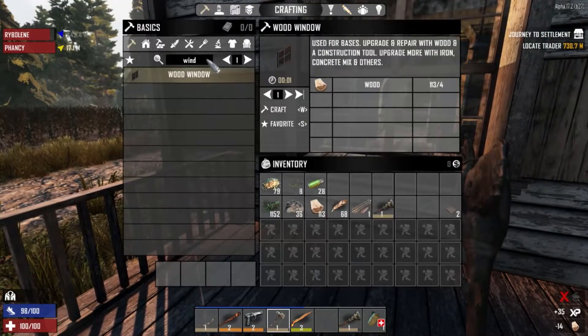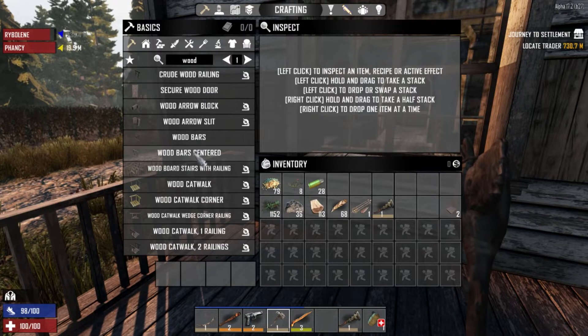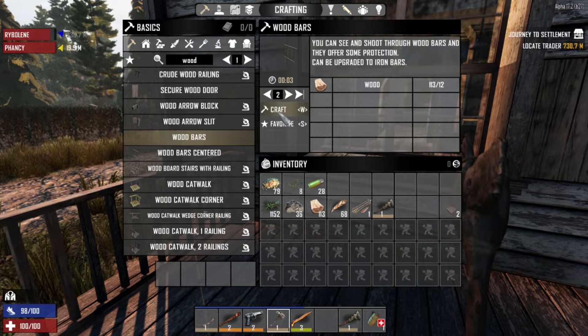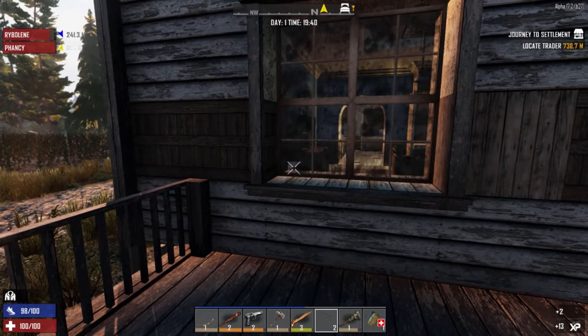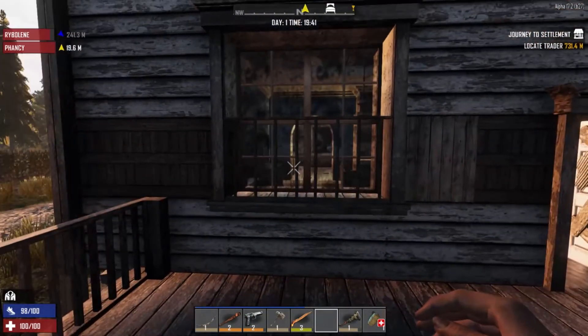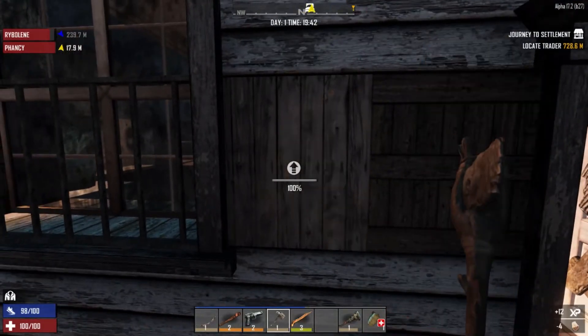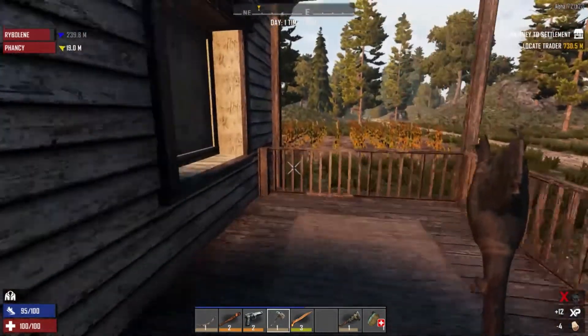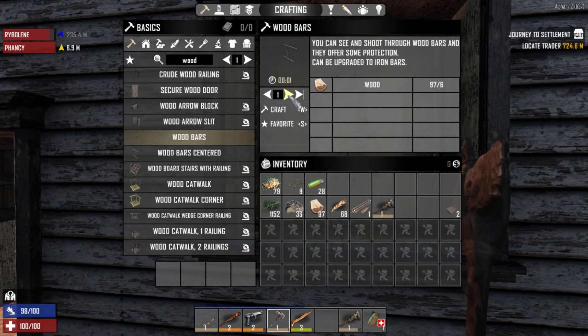So what can we make of wood? Crude wood railing - we need that. We can make the wood bars. Let's make a couple of those and see what they look like. Maybe we've got to slip them on the outside of the window - a bit of extra protection. I like it. Oh, that looks cool! When we get it all upgraded, we will be doing painting, making it look a lot smarter. I need another four windows and two more wood bars.